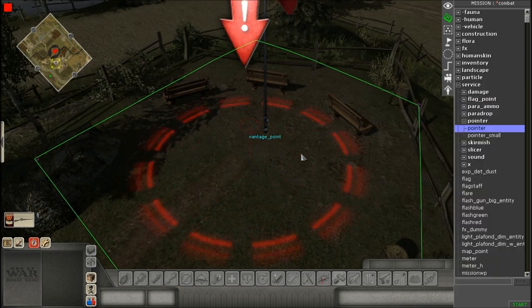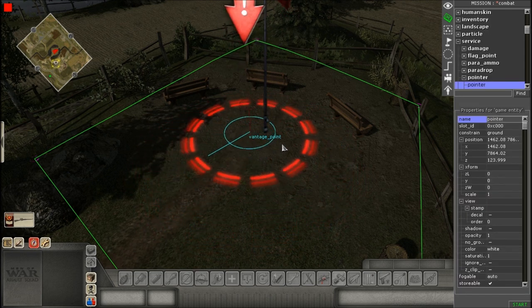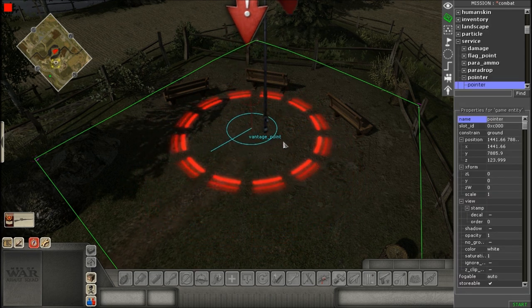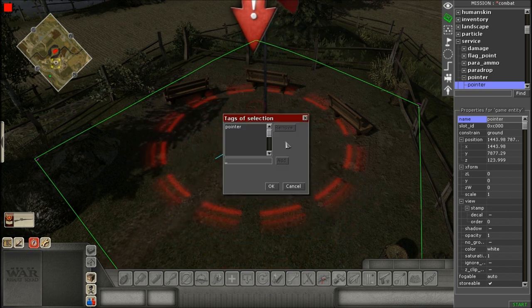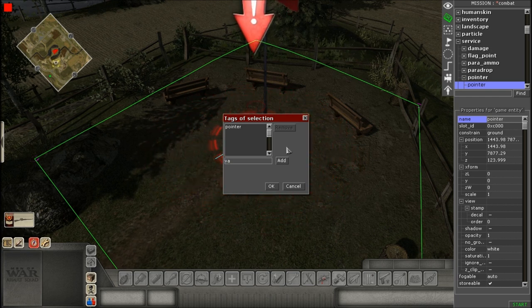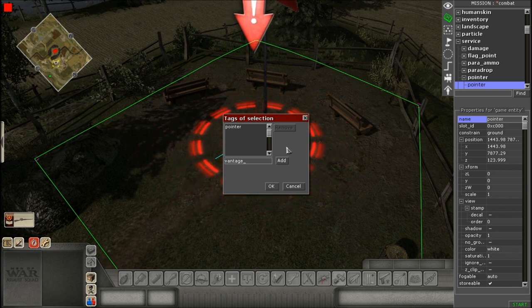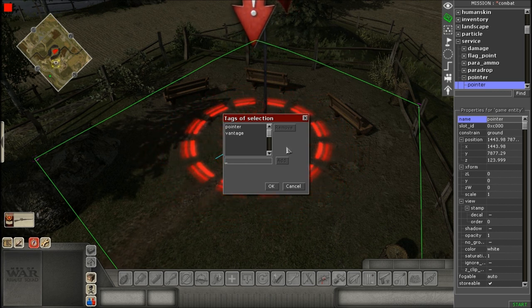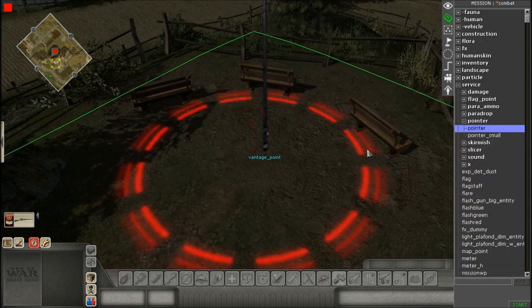If the player doesn't know where the vantage point is, the pointer will tell them where it is. We're gonna place it in the general area, then give it a tag. It already comes with a generic pointer tag when placed, but we want an additional tag — let's call it 'vantage'. All you need is that one extra tag on the pointer.